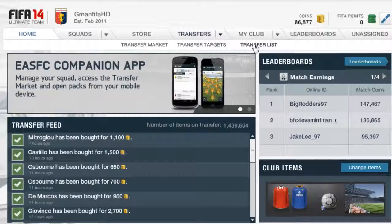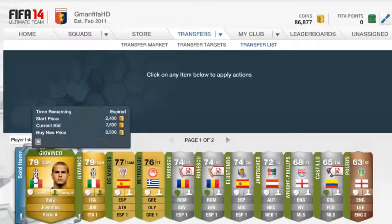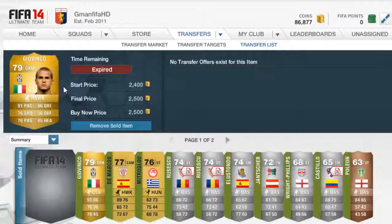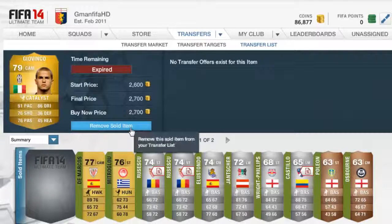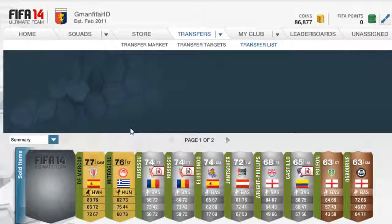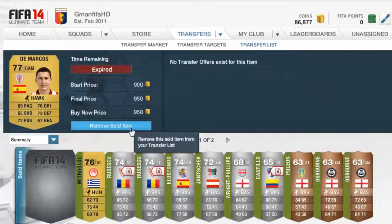I'm going to start by showing you what I sold from last episode. We've made a very good profit — I think we started with around 75,000 coins and we've ended up with 86,000 coins. That's around about 14k profit, which is pretty good. We made about 700-800 coins on each, maybe a K on some players. The Chivinko we made about 800, and Marcos we made about 350 coins.